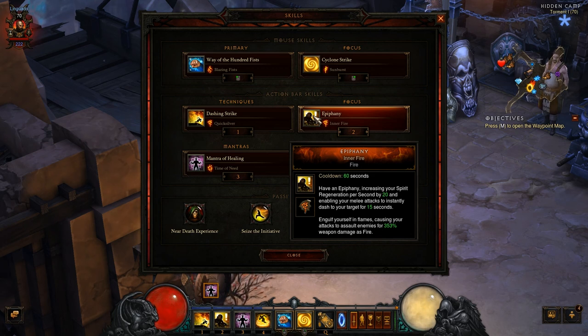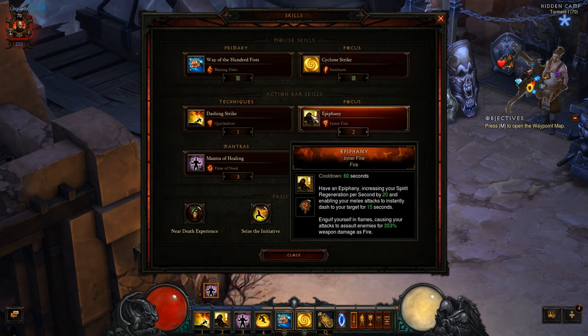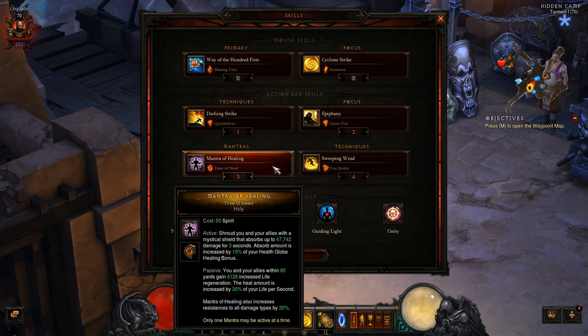On my action bar focus, I chose Epiphany Inner Fire — it's a fire build, and this is pretty good. Epiphany increases my spirit regeneration. It's brilliant — I can use a lot of Cyclone Strikes with this. And I just do an attack engulfed by flames, assaulting enemies for 353 weapon damage as fire.